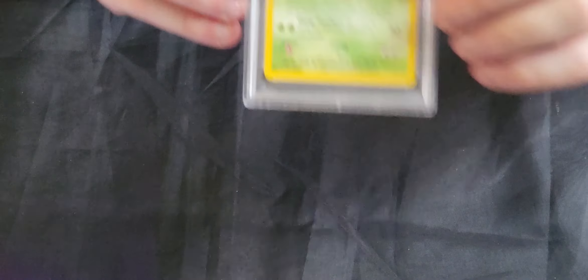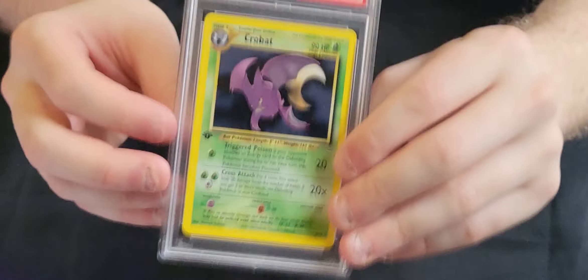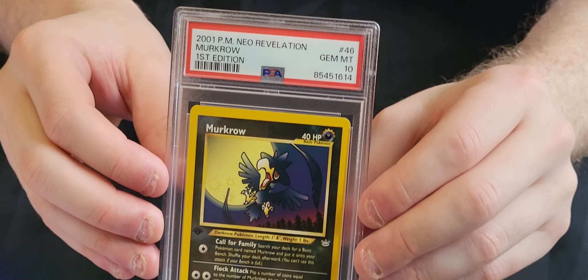Next we've got a selection of first edition Neo Revelation. We've got a Parasect Mint 9, an Unknown B 9, a Magcargo 9, a Crobat Holo 8, a Quagsire 9, another Magcargo 9, and a Farfetch'd 9. We've also got a Gem Mint 10 Murkrow.